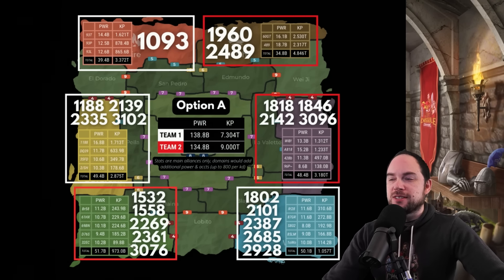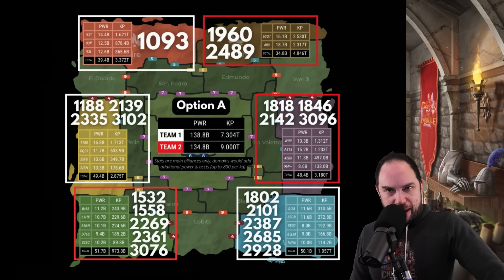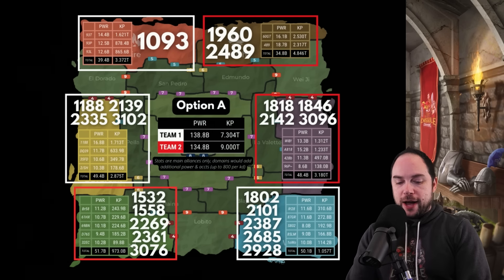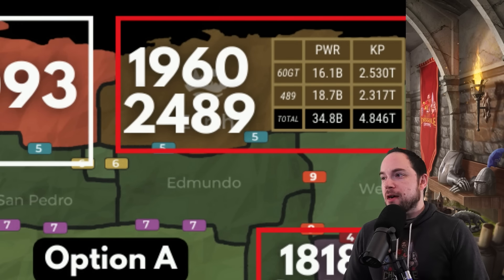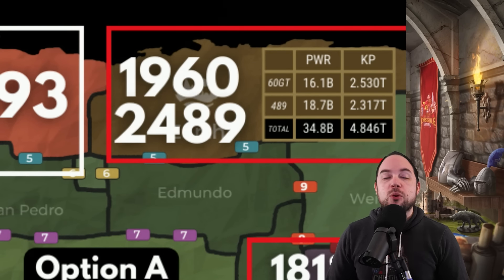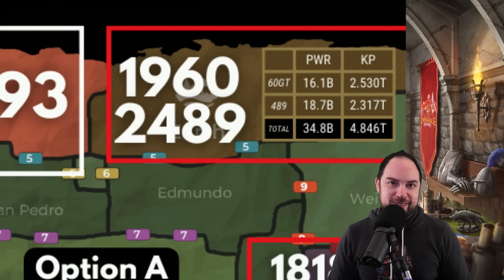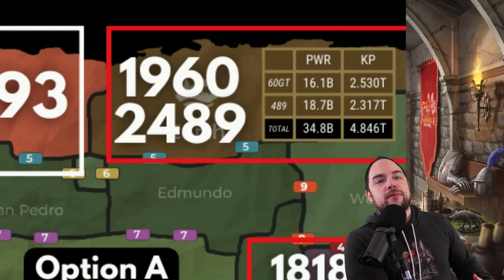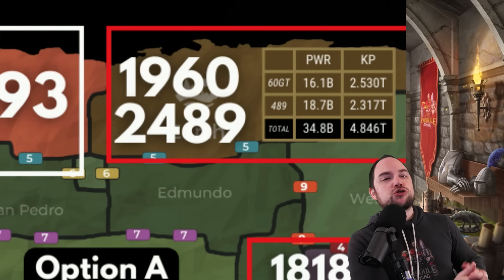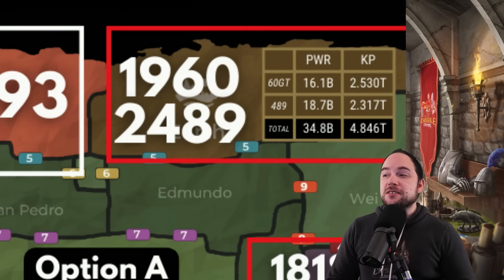Let's talk about the balance of this KVK, because how in the world can you possibly balance a KVK in which 1960 and 2489 are put into the same war camp? They have 4.846 trillion kill points. A kingdom typically will have, like, in a good Imperium kingdom, around a trillion kill points — wow, good for you. These guys have 4.846 trillion.